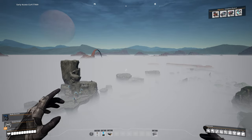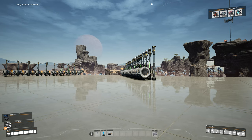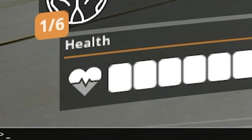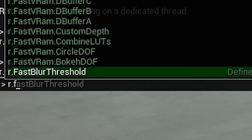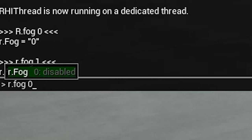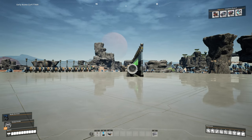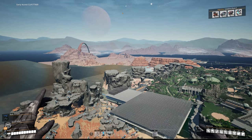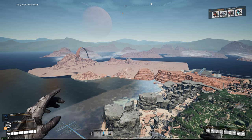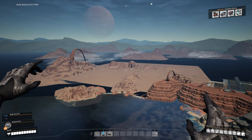The fog of war is starting to appear — here's how to get rid of it. Press the tilde key, which is the key to the left of number one on your keyboard. It brings up a small black box at the bottom; press it twice to get the big console box. Type 'r.fog 0' — that's R, full stop, fog, space, zero — then hit Enter and the fog is deactivated. To turn it back on, type 'r.fog 1'. You will see the edge of the world and some weird things when the fog is off, but it removes the fog of war while you're in midair.